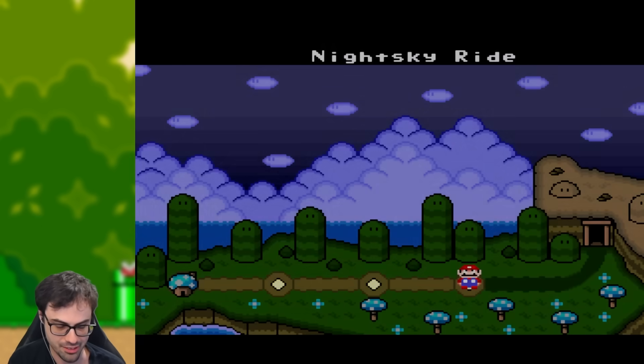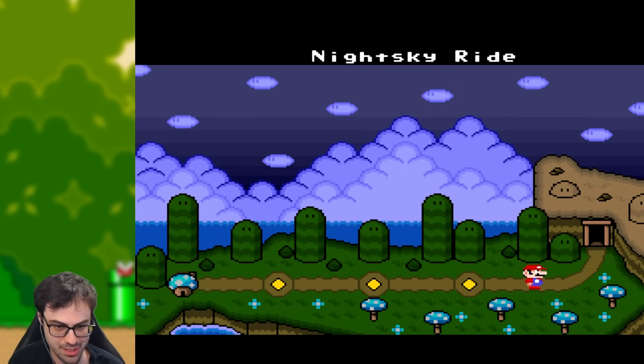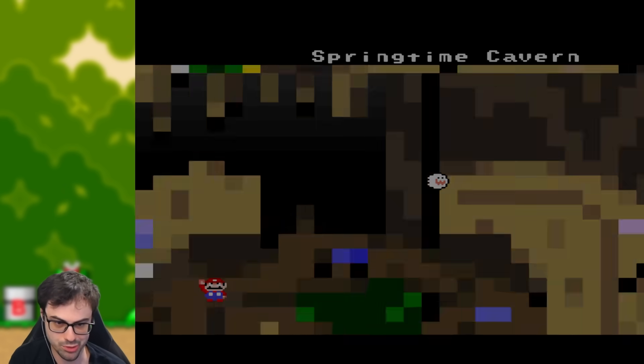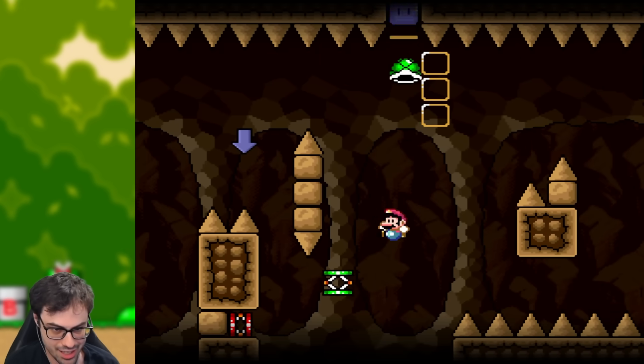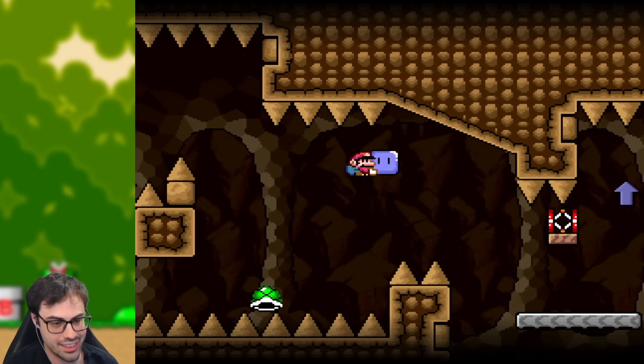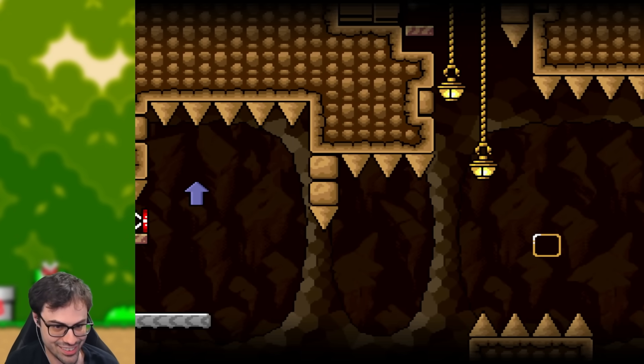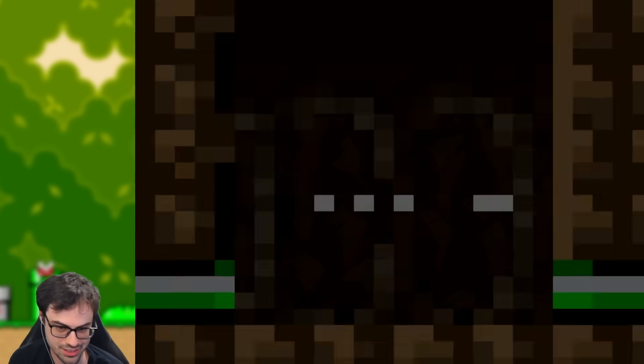Going into the Springtime Cavern — this is one of my favorite levels of the hack. It starts to get absolutely wild with springs: springs bouncing off of other springs, and you have to collide with them mid-air, bounce stuff off of them. Just absolutely awesome. There are also secret exits.